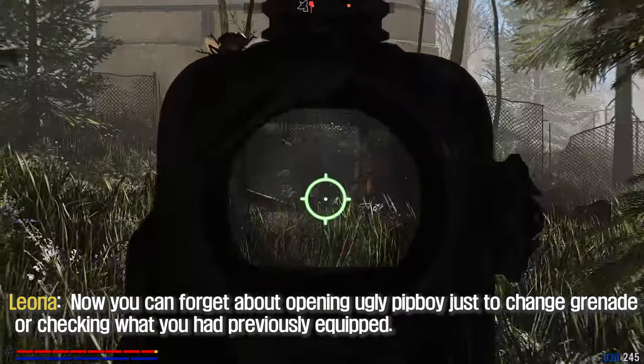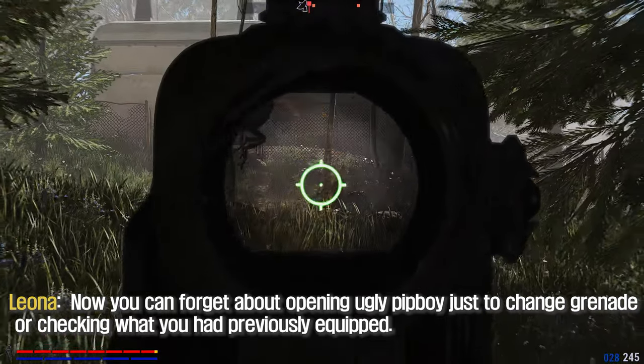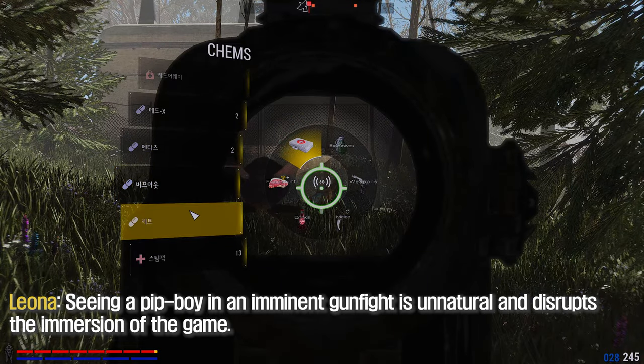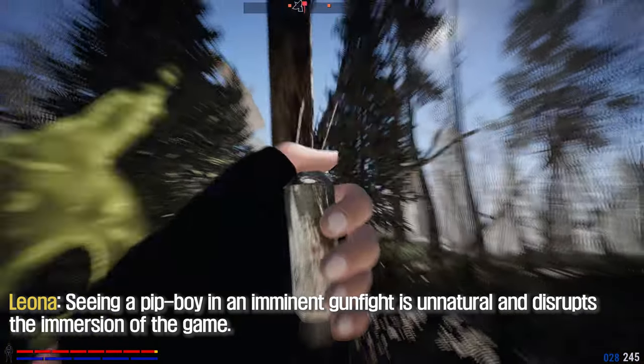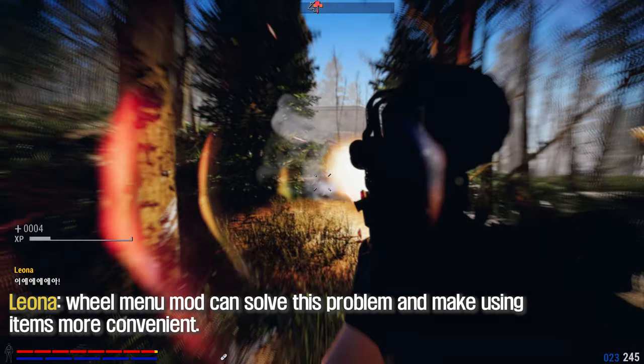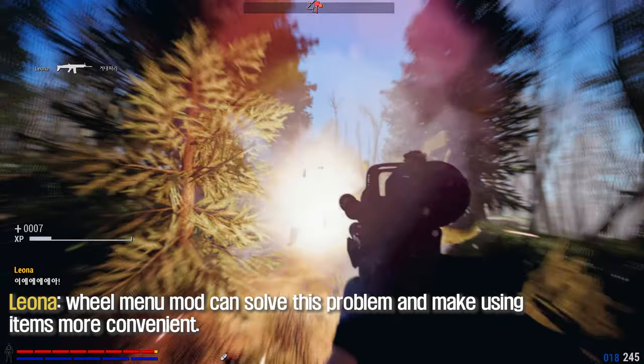Now you can forget about opening the Pip-Boy just to change a grenade or check what you had previously equipped. Seeing the Pip-Boy in an imminent gunfight is unnatural and disrupts the immersion of the game. The Wheel Menu mod can solve this problem and make the game more convenient.